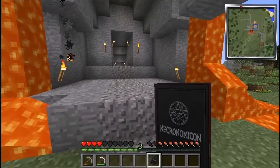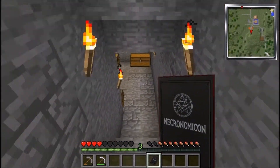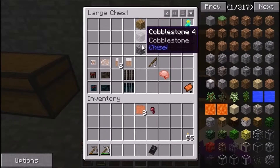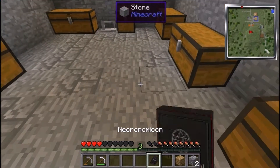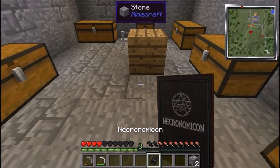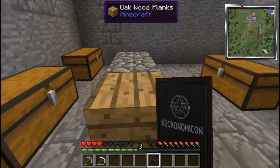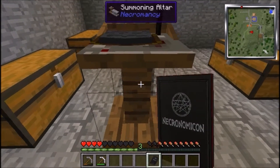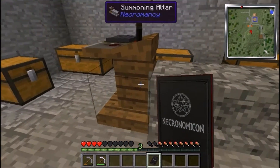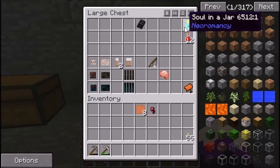The Necronomicon itself isn't actually a book you use directly. You right click it and all it does is bob a bit; it doesn't literally do anything at all until you add it to a structure. Basically get an oak plank and two cobblestones — it's very simple. Make this structure with an oak plank and two cobblestones, then all you've got to do is right click the Necronomicon onto the wooden plank and it creates a summoning altar.